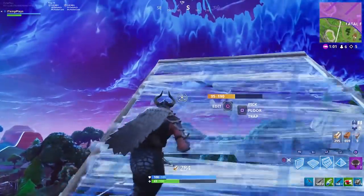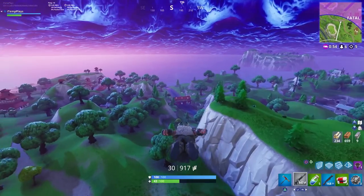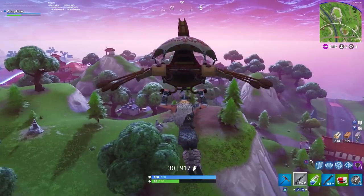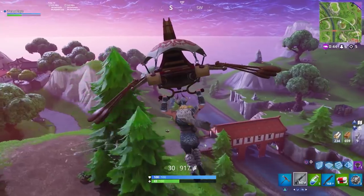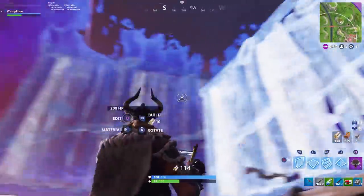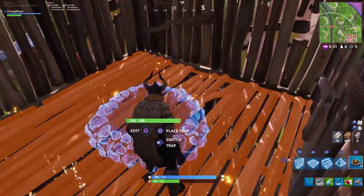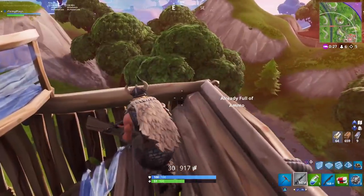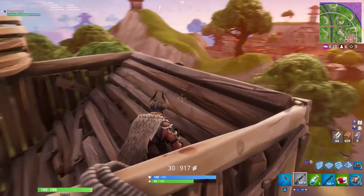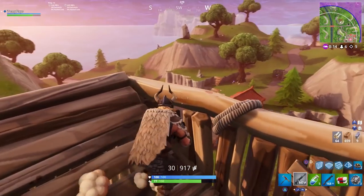I was worried about getting into a fight with a good builder because I can't take advantage of the high ground as much as someone else with a shotgun could. I could spray from the high ground with the AR, but how many bullets are you going to connect? There's only five other people here - this is a good first attempt. I'm scared about the last 1v1, I really am. I'm on 93 health - should I use another campfire? Probably not.